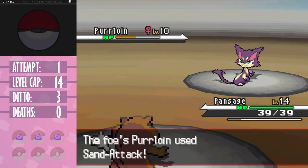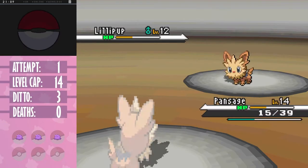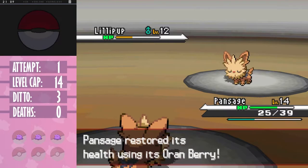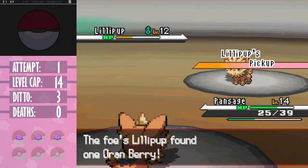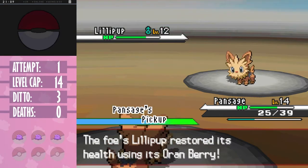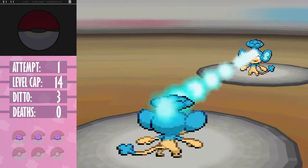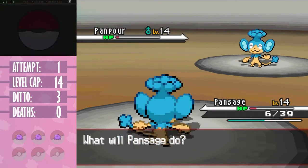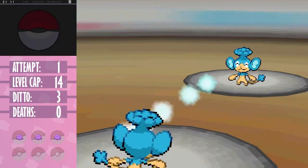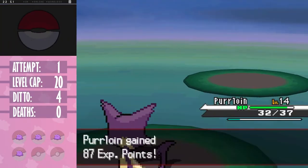Speaking of berries, during the first gym I learned about a secret function of the pickup ability - there's a chance that a pokemon with that ability can pick up and use any discarded items, and it can stack. This gym's pretty straightforward: both Cress's pokemon use Work Up, increasing their attacking stats, which we can copy. Since we have four ditto to use by this point and run into no unfortunate crits, we got through with no losses. The rival battles at this stage of the game are all easy so we can move right to the gym.